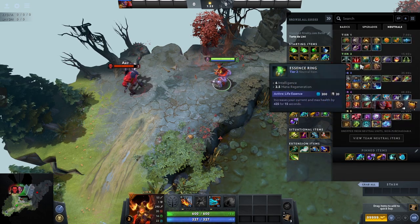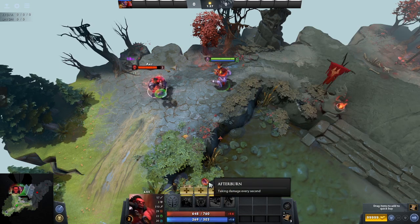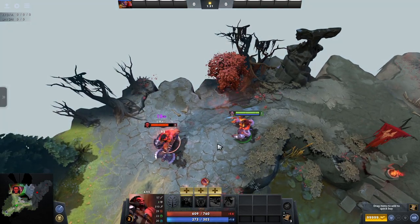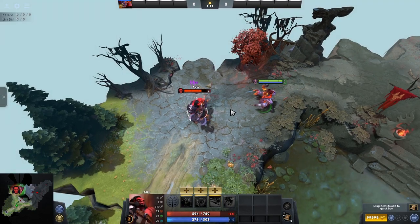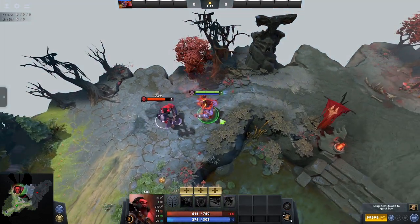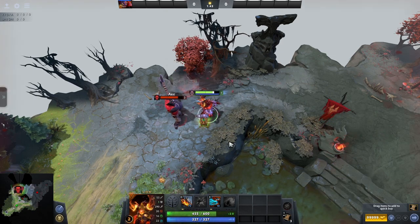I like to think of the Dragon Scale as a chunk out of Dragon Knight's armour, as it gives you a reasonable boost to your health regen and armor. It also applies small damage over time on enemies you hit with your physical attacks, which can help to prevent them from healing up with healing salves or using their blink daggers for a short period. This is a great item for tanky frontline heroes as it just helps to keep you alive a little bit longer.